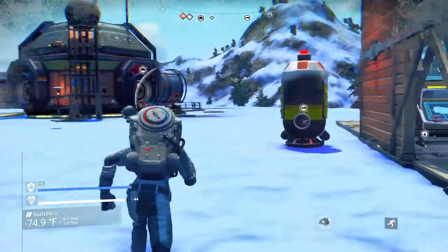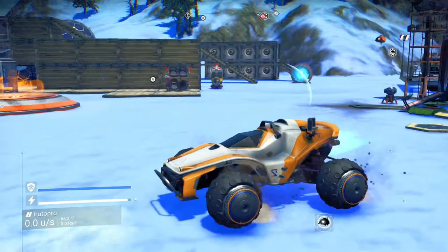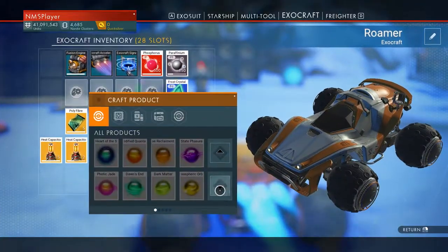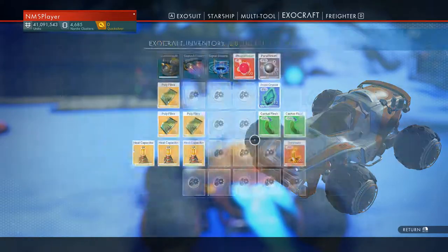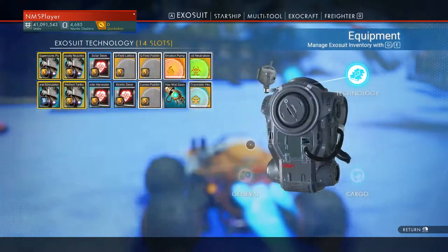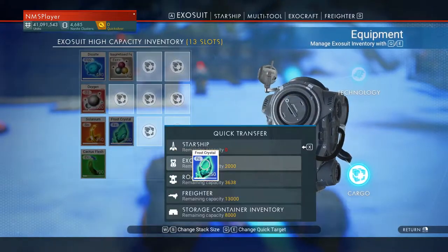There's the roamer — it's way over there, kicking up some dirt, spinning its wheels. Why? Because it can't communicate with my exosuit. High capacity — that's why. Roamer buttons. Maybe I don't have enough star bulb — that's all right. We have a few circuit boards.